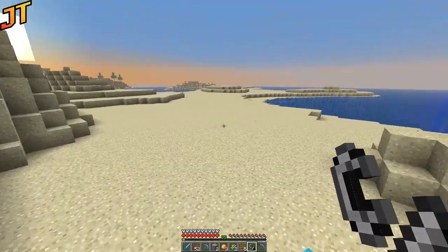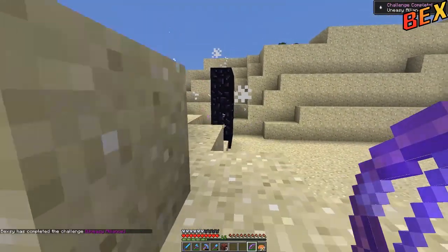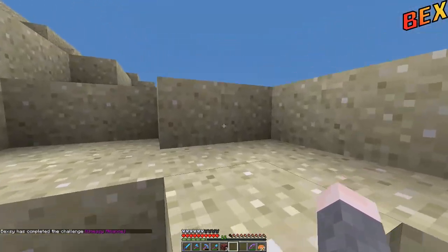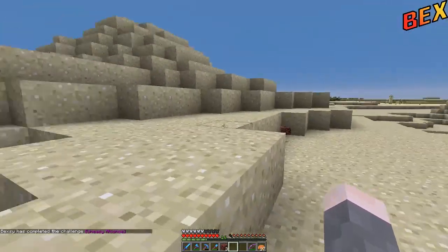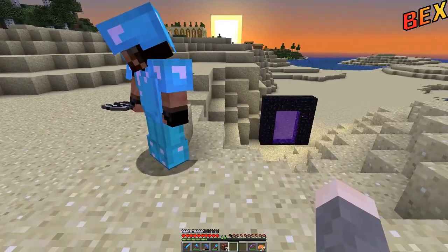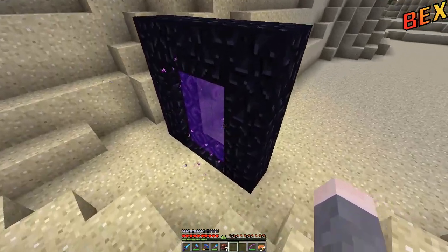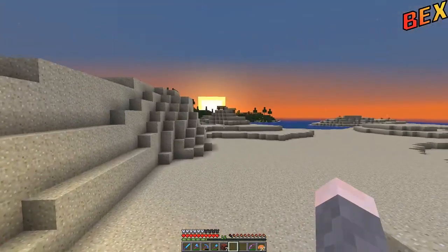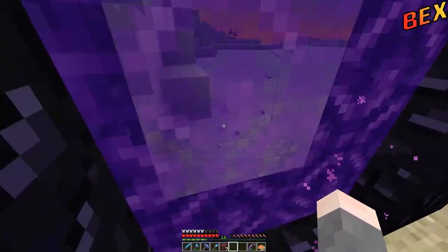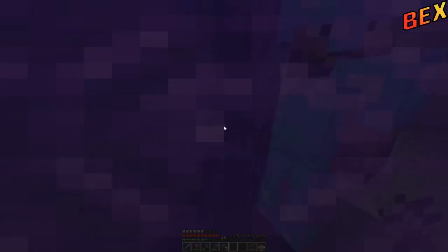That was the easiest thing on the planet! In our stream we spent two hours trying to figure out how to do this - we built platforms on the Nether roof and did all sorts of things. Then all it took was just standing around and waiting, and he floated through while we weren't even there. Wonderful! We still have to do it again for you on camera though.